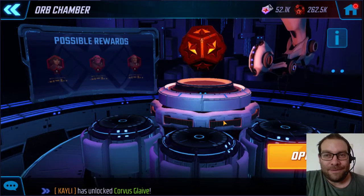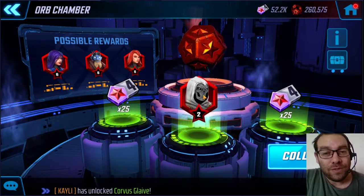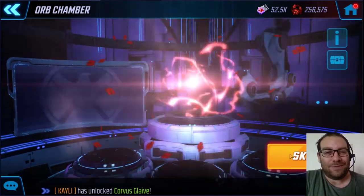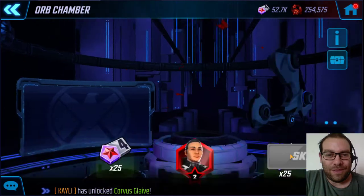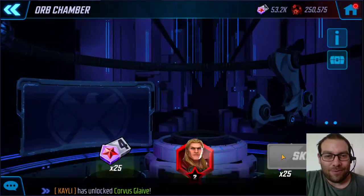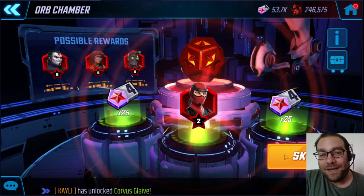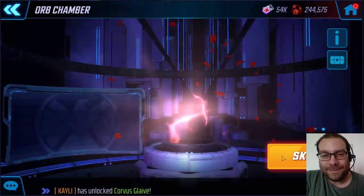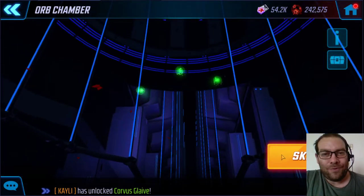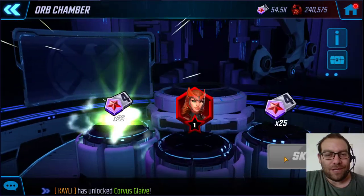Let's start with the red stars and see. I really don't want to open too many of them for Taskmaster. We got 2 stars — okay. I really rather get him at 3 or 4, because otherwise he's not really usable. We're starting with only green ones dropping, which is really bad. We spent almost 15 orbs and we're not even close to half. I was thinking maybe I'd spend 10 orbs on this guy but everything is green.